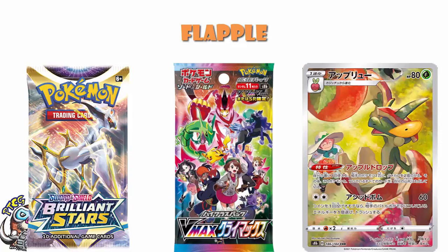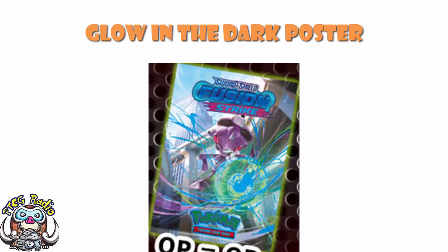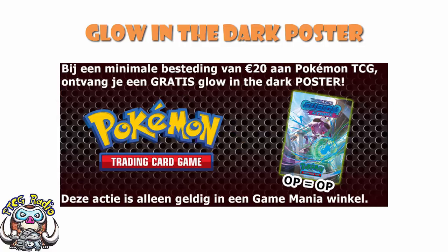Now, in far more niche news, but something that makes me rather happy, there is another glow-in-the-dark poster that has gone and been revealed to be given out over in, I believe, the Netherlands. What we've got here is a glow-in-the-dark Fusion Strike Genesect poster. Spend €20 on the Pokemon TCG and you get yourself a glow-in-the-dark Genesect poster. This is weird, because it's not the first time we've seen these posters being given out. We saw one for Evolving Skies — it featured Rayquaza. And now we've got this one featuring Genesect. I have no idea why there are shops in the Netherlands giving out glow-in-the-dark posters and then not going anywhere else.